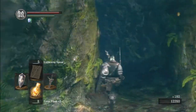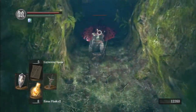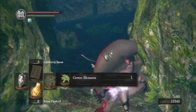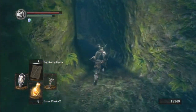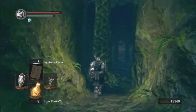Down here you're going to meet a new enemy - some weird frog lizard thing. Not a very difficult enemy, especially with the Drake Sword, and you don't see too many of them so I wouldn't really worry about those frog things. Another tree to kill.